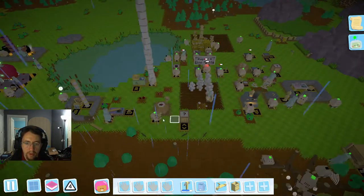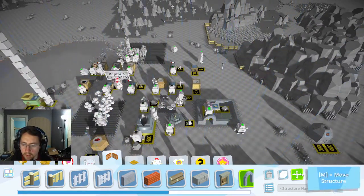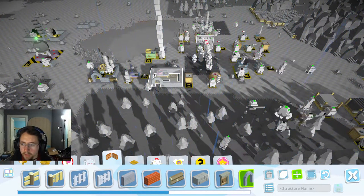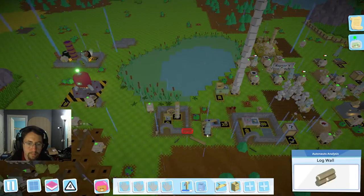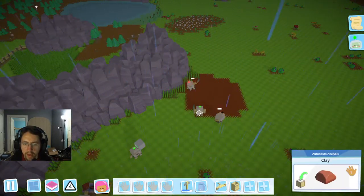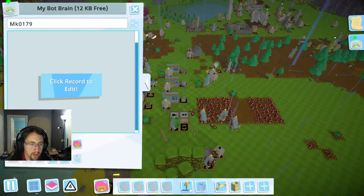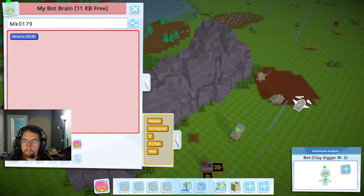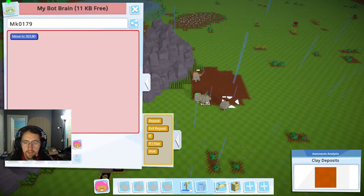I'm going to go ahead and see about moving a little bit of stuff around. I'm going to move this, put that there, and then move all of this and pop that one right there. That'll make that a little bit of a short trip. We've got a clay pot over here — and he's out of power. So I'm going to go ahead and teach another bot so that they can have mutual charging over there. We'll charge this guy.